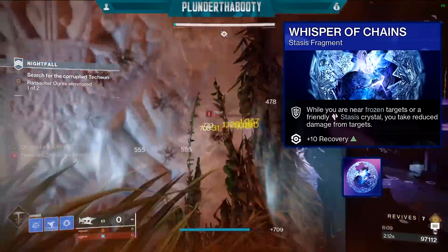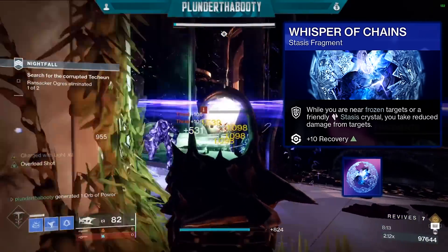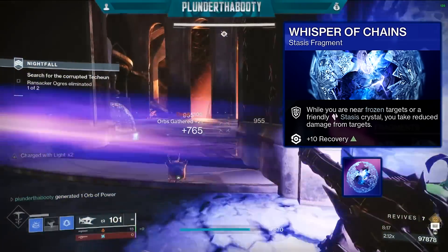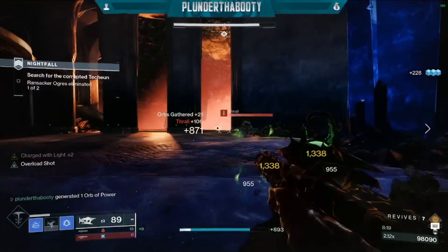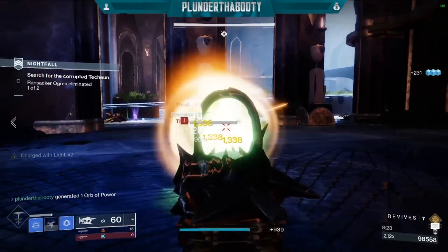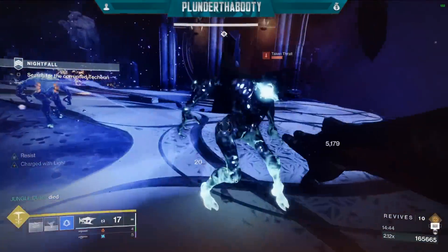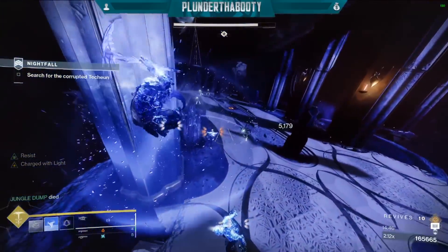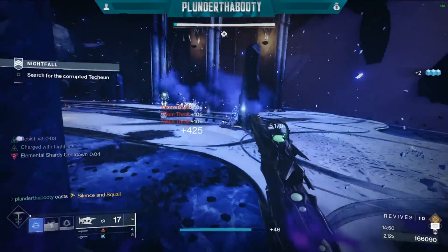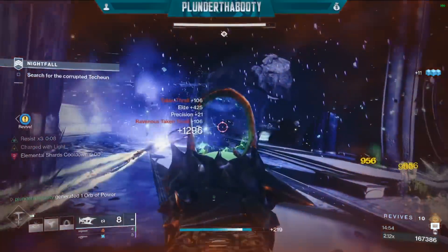Our third fragment is Whisper of Chains: while you are near frozen targets or friendly stasis crystals, you take reduced damage and get plus 10 recovery. This is another 40% damage reduction on top of the original 40% from 100 resilience, putting us at 80% damage reduction total. You're always near a stasis crystal from your Duskfield, or near a frozen target — and this can also come from a fireteam member's stasis crystal or frozen enemy.